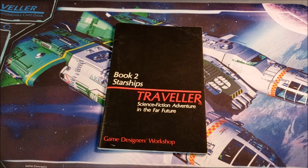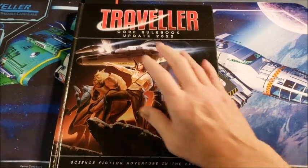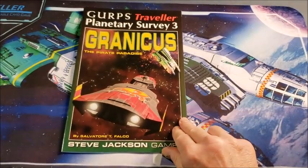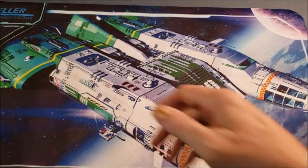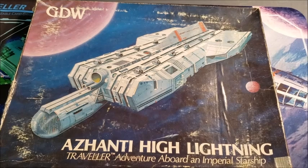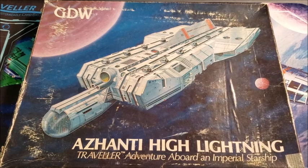Basically, in my experience, starships pop up everywhere in Traveler. We've got the Free Trader Beowulf right there in the background, a nice pirate ship, Traveler Chronicle gives us yet another starship, and of course the ever-famous, ever-popular Azanti High Lightning, which I featured on its own video a couple of months ago. The idea is that your player characters develop such an affinity for the starship that it takes on a life of its own — it becomes a non-player character, it becomes part of the crew.